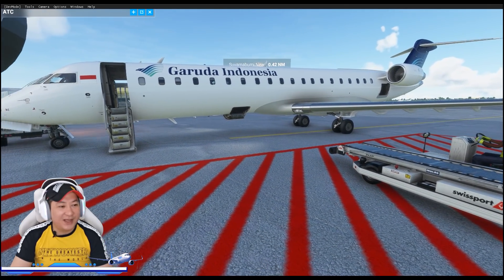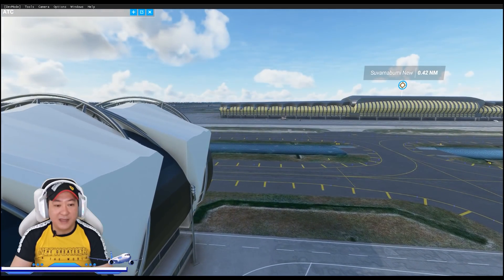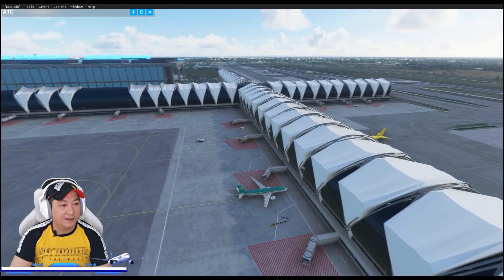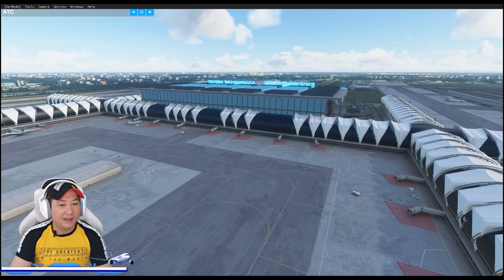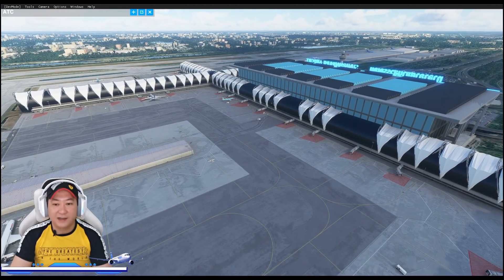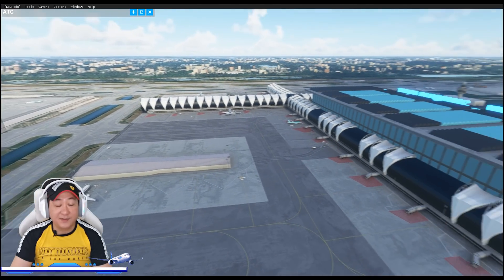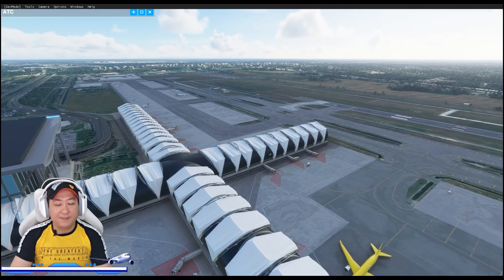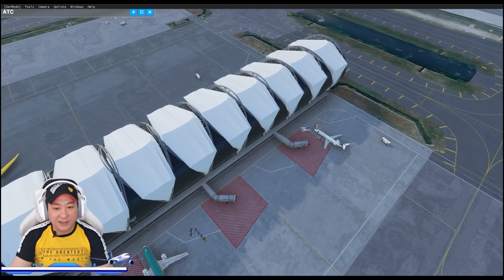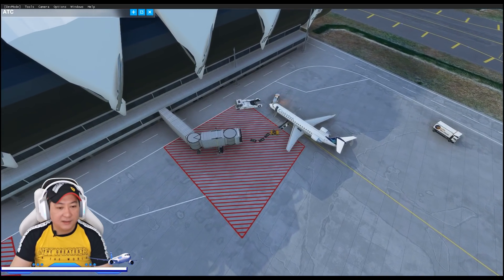Sambil kita tunggu persiapan pesawat yang sebentar lagi akan berangkat, inilah dia Bandara Suvarnabhumi yang didesain secara khusus — ini juga airport yang berbayar. Kalau ke Thailand ada dua bandara, satunya ini Suvarnabhumi. Sudah siap? Kita berangkat? Salam sejahtera. Kita langsung mulai saja, kita pengen fly to the sky ke Sepang International Airport alias Kuala Lumpur.